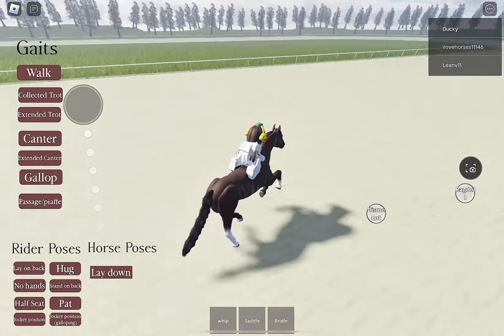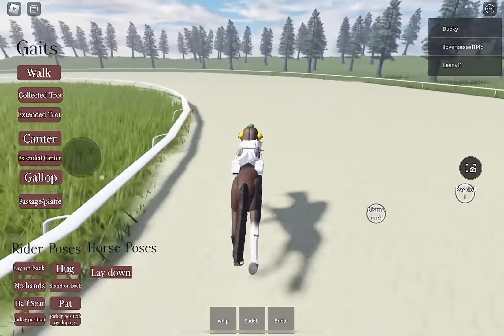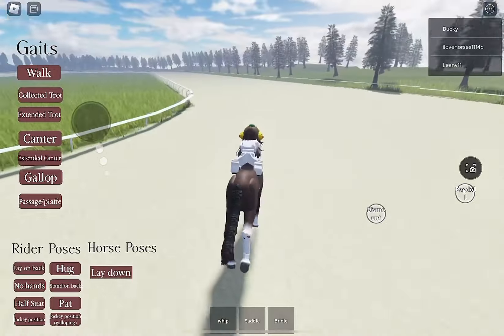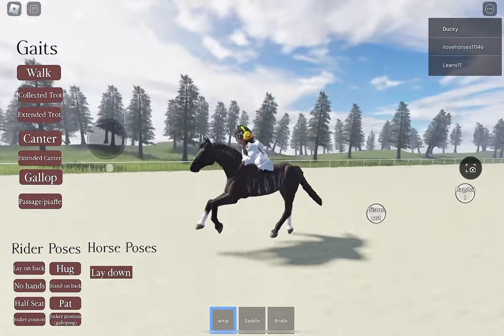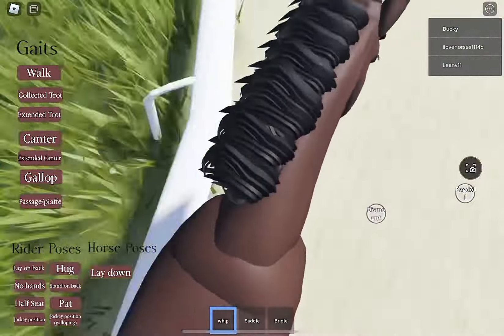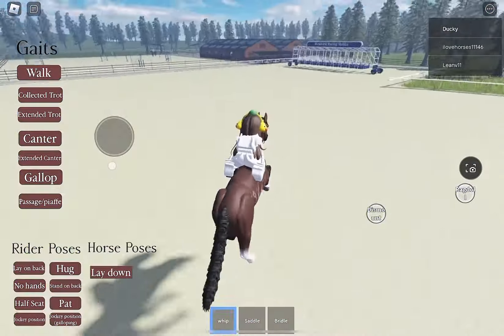I think this is Envy — the race with Envy or something like that. Look how cute that is! The tail is bothering me a bit because it's not moving, but we're not going to talk about that. I want to try running into the fence because apparently they have a ragdoll feature. Let me look at the GoPro view first.